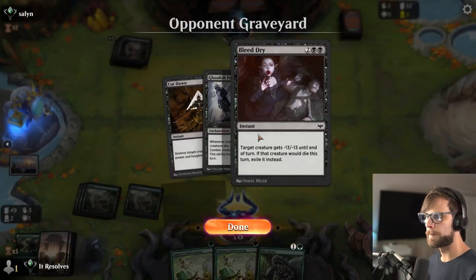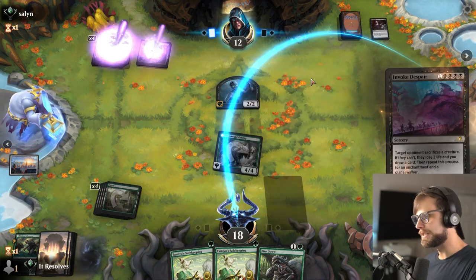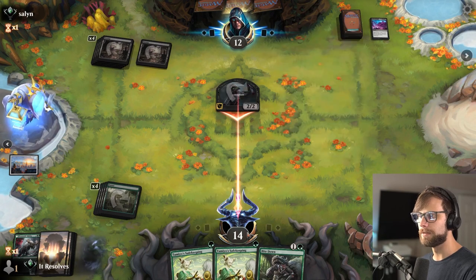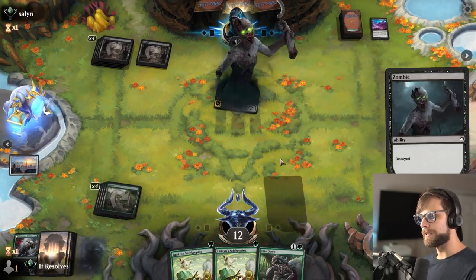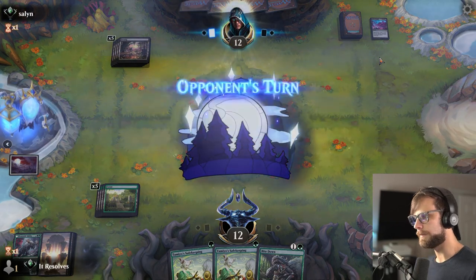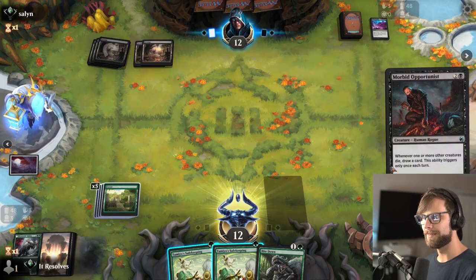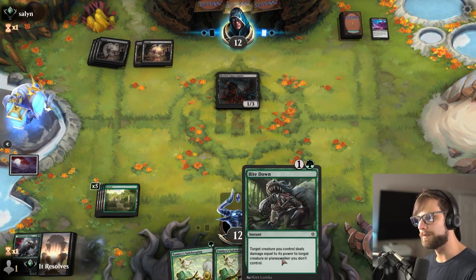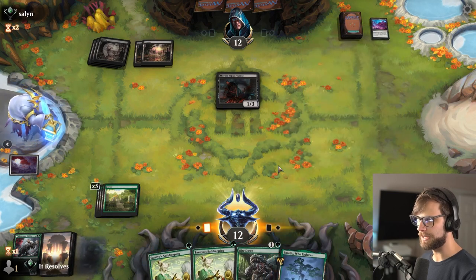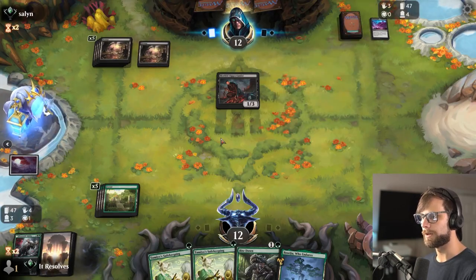Let's get them. Target creature gets minus 13? That seems like a really not great removal spell for standard — just seems expensive. Again, annoying, and they get to refill, but that's about it. Really just need any creature — land is less great. Any creature would be great because we also have the Bite Down so we can kill some stuff. I actually think we hold onto Biseju, knowing they've got the Ghoulish Procession — that's more of a card I want to be able to deal with.